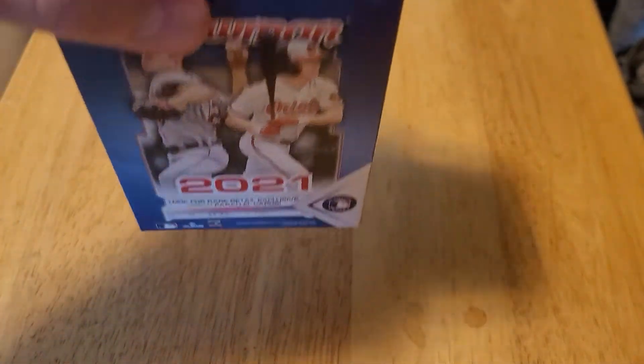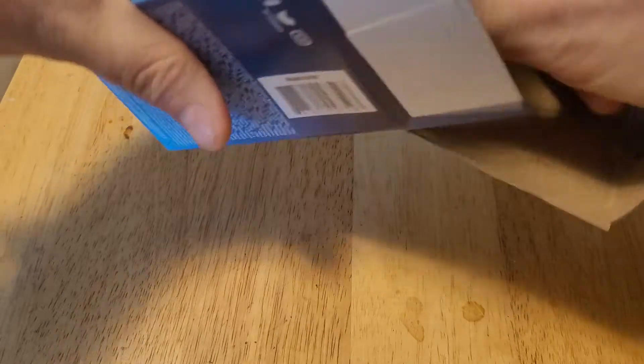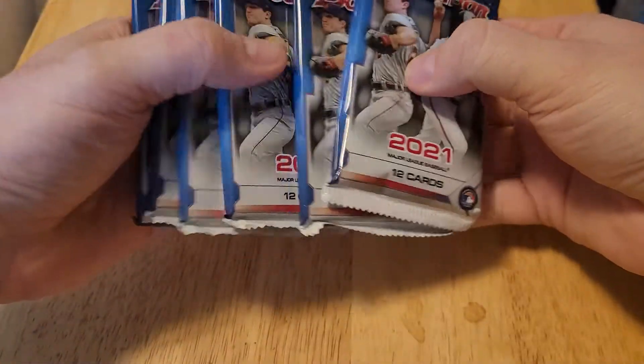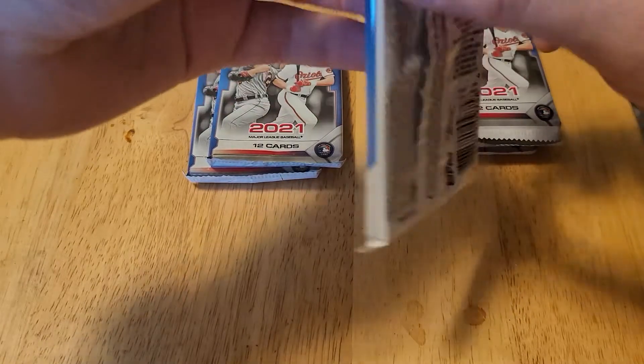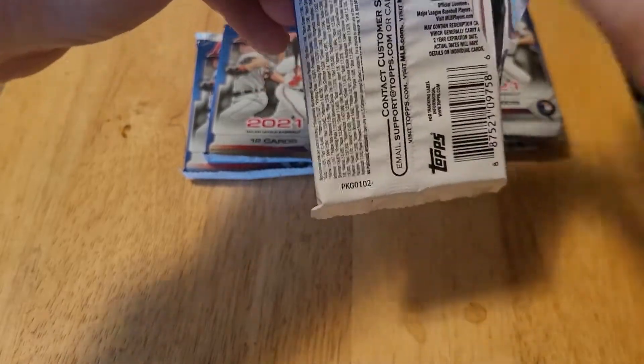You just never know with prospects how they're going to turn out. So we'll open this up. Here are our six packs and we'll get started and see what we find. The checklist has 100 players that are established major league players and 150 that are prospects, so we may not know all the names as we go through these.